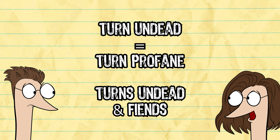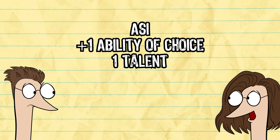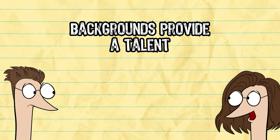Fighters get martial actions at level one to give them more options at first level. ASIs raise your ability score by one and are accompanied by a free talent — no more choosing between the two. So you're always getting half feats as you level up. Battle maneuvers are now stunt options, and backgrounds also provide talents, so you always get one at level one.